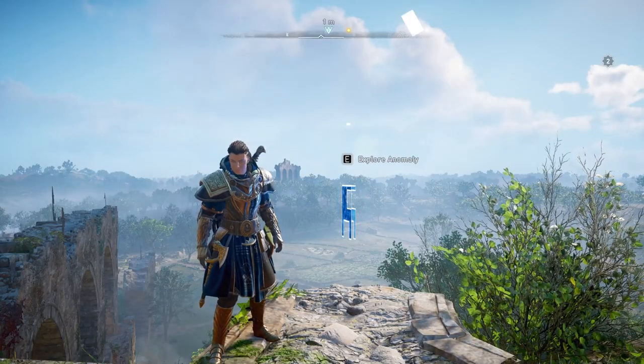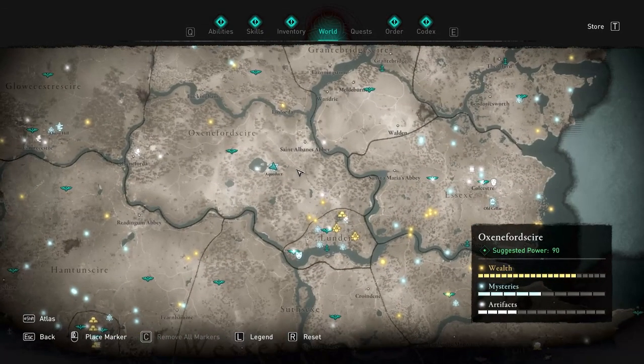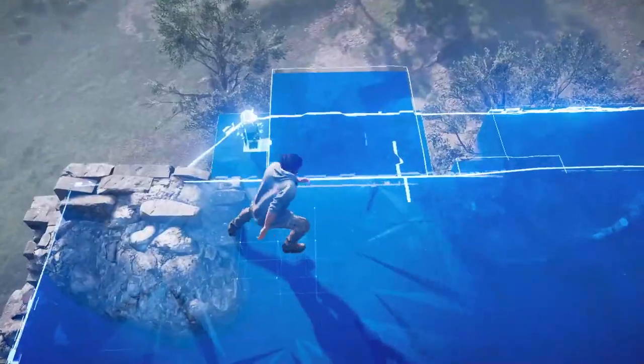Hey guys and welcome to this walkthrough guide of the Anomaly Parkour located in Oxenfort Shire, right about in the middle of the map towards the lower end. You can see it's right in this section here by the giant lake area called the Aqueduct.